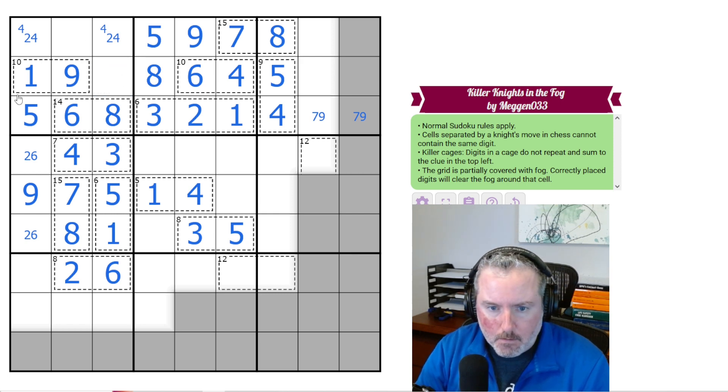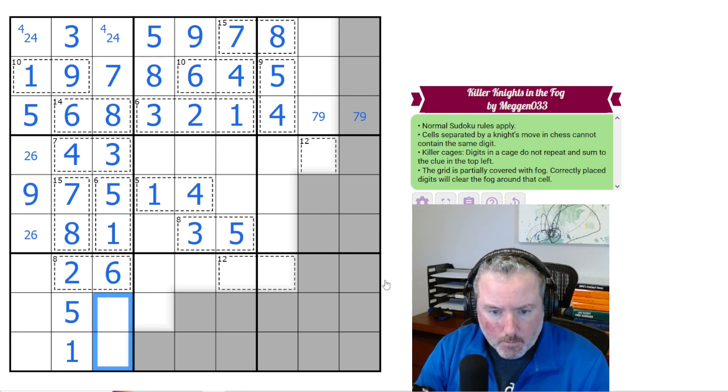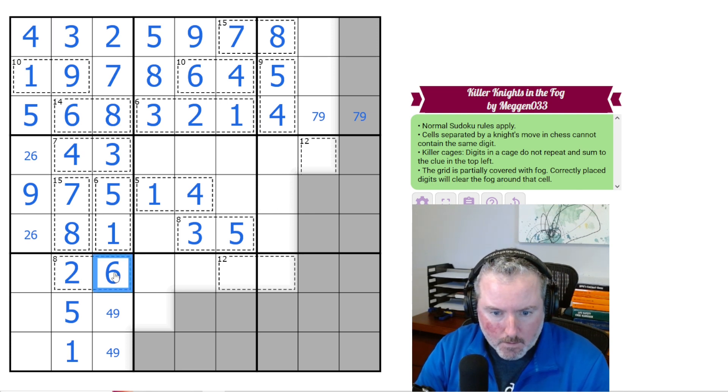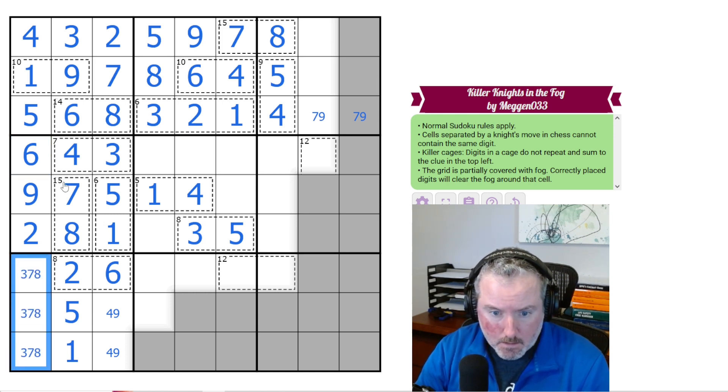So we need a 7, which has to go here by Sudoku. And the other digit is a 3. So now we know what these 2 digits are — the 1 sees that, so this is the 1 and this is the 5. This is 2, 4, and 9 — it can't be 2, so it's 4 and 9, which means this is the 2 and this is the 4. That 6 sees that, so that's 2 and 6. These have to be 3, 7, and 8.